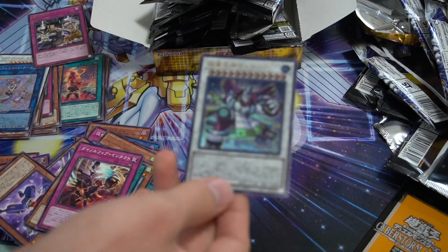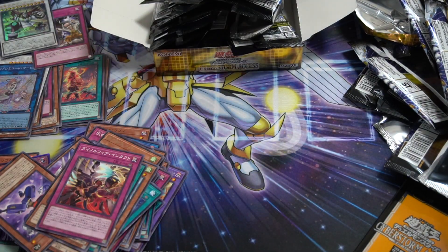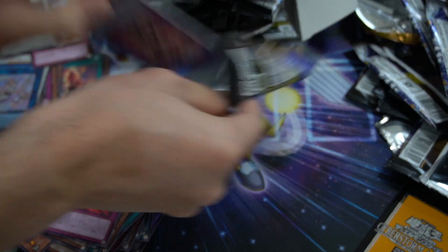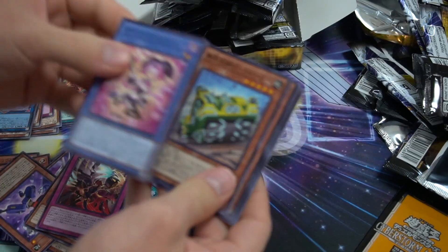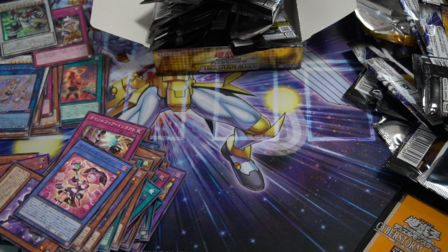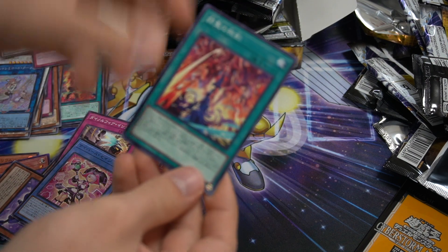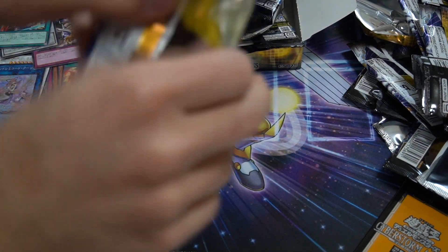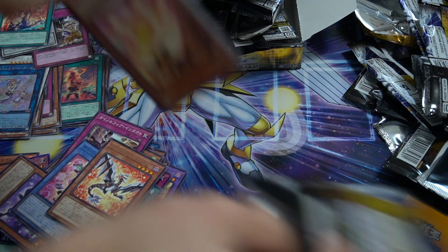We have an ultra rare which is the new Super Heavy Samurai. I don't play the deck and do not intend on playing it, so I'll see about selling that later today. And there's another holo — so when you have a synchro monster on your field you can target a card on the field or graveyard and banish it. This is a new Swordsoul card, and I will be adding this to my Swordsoul deck. I do play a going-second Swordsoul deck that I based off of Farfa's video.